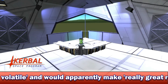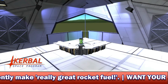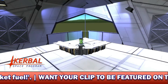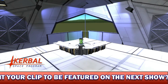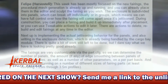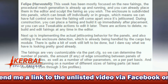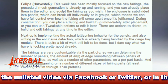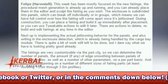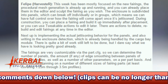On to the main story for today, what I am really excited for: stock fairings. Thank God, finally! Let's get straight on with this story. Earlier in Tuesday's dev notes, Harvester posted in the fairing well edition of the notes: 'This week has mostly focused on the new fairings. The procedural mesh generation is already up and running, and you can already place them in the editor and sculpt the fairings as you wish. The enclosure is subdivided into panels which break off individually or in groups, which means we can have full control over how the fairing will come apart once it's jettisoned.'